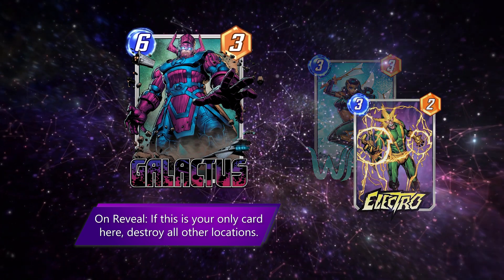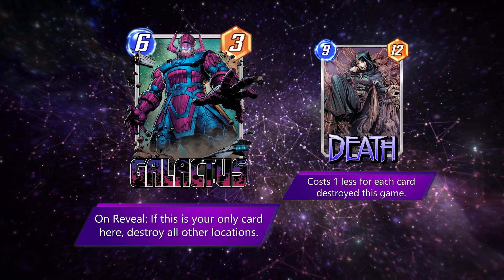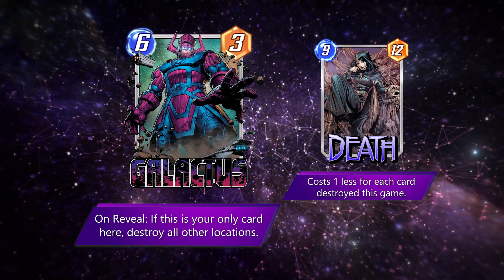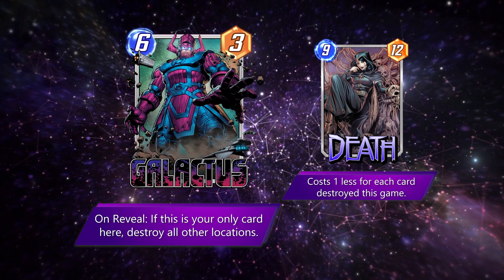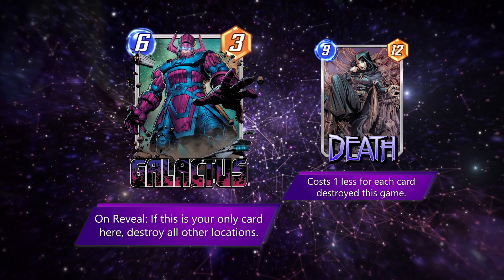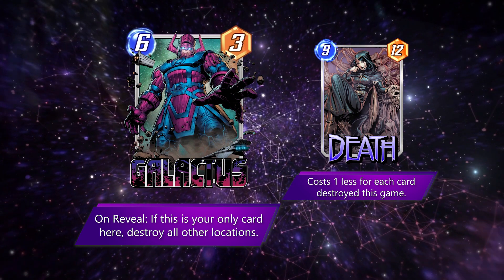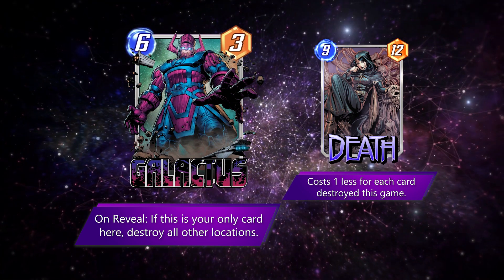When talking about making huge turns, Death always seems to come to mind. I wonder if cards destroyed by Galactus dropping will count towards the Death total. If they do, we've got a combo, folks! Turn 5 Galactus to an empty location, followed by a turn 6 Death plus another death 6-drop. Probably not a lot can deal with that.